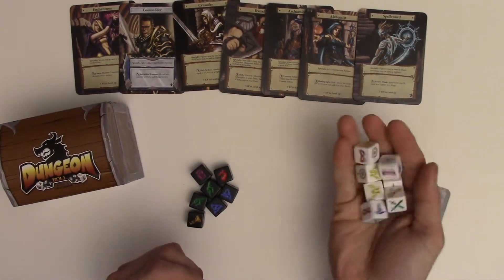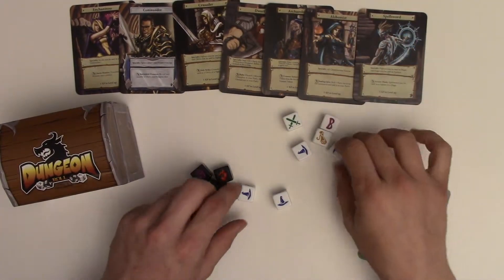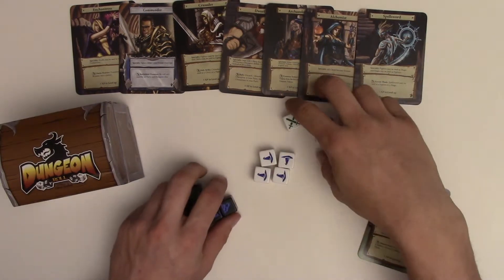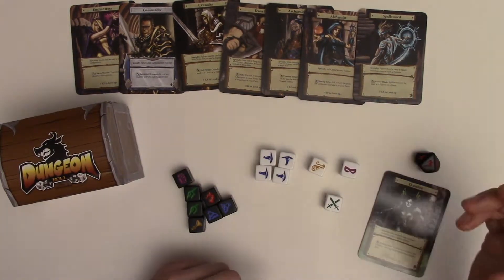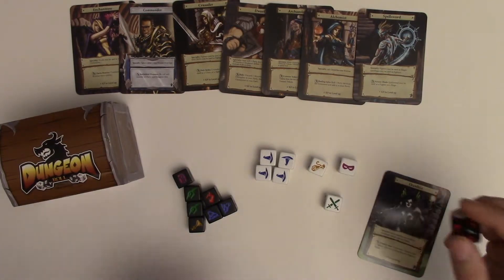The game starts out — you roll your seven hero dice and you're going to organize them out. So you're going to see here I got a scroll, a fighter, four wizards, and a rogue.